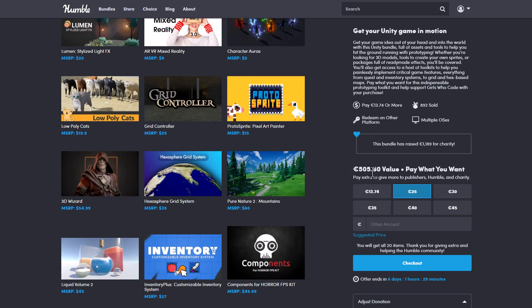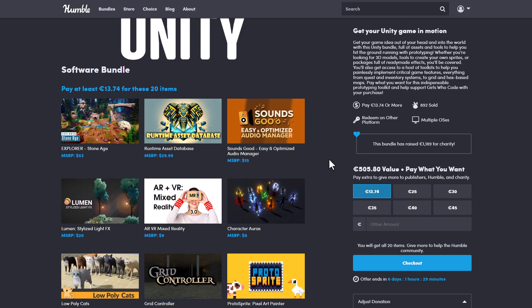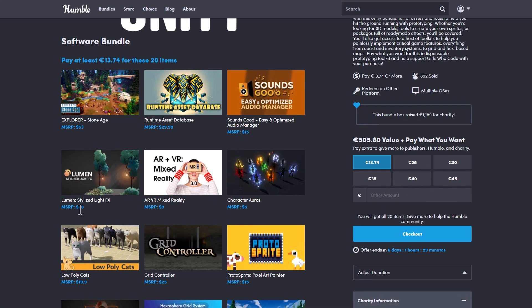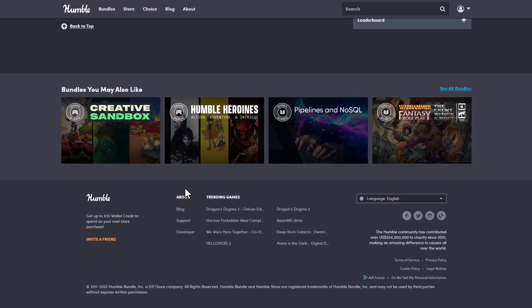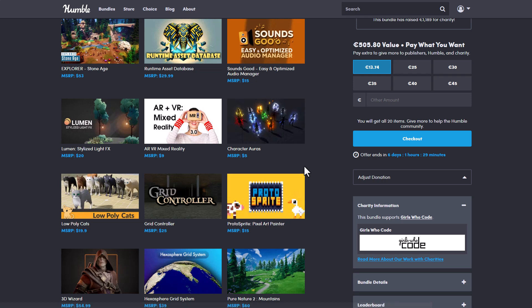Currently the value of this is 505€, but with this bundle you'll be getting all of these for 13.74€, which is extremely subsidized. Like, one of these is actually going for 53€ and another one for 20€, but you'll be getting the entire bundle for only 13€. And at the same time, anything you purchase from Humble Bundle also goes toward donating to charity.